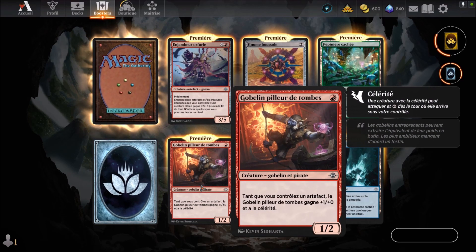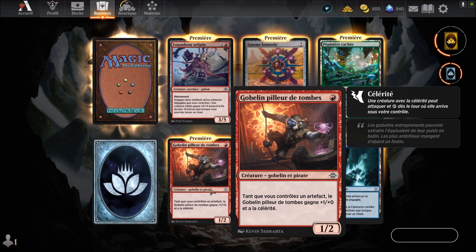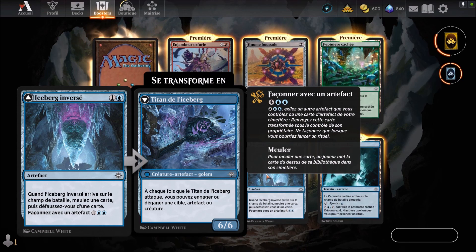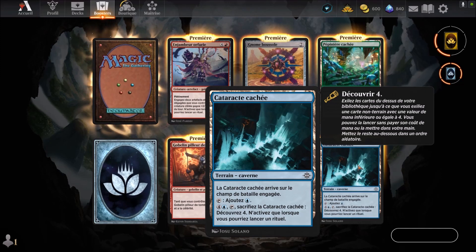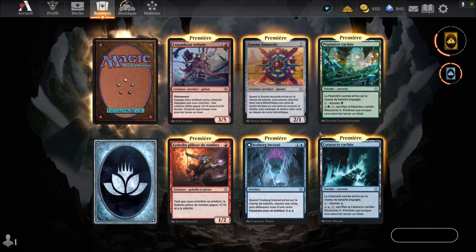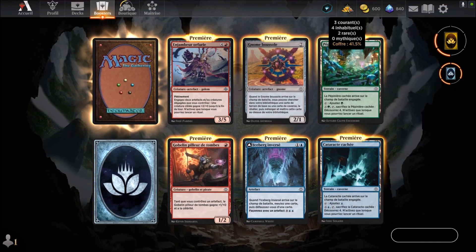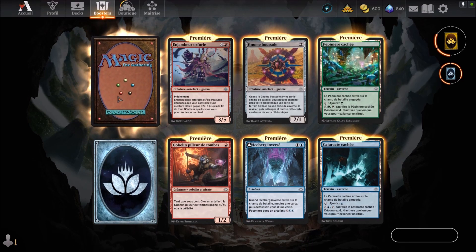Gobelin pilleur de tombes — carte rouge qui arrive au premier round et qu'on connaît. On enchaîne avec Iceberg inversé — carte bleue qu'on connaît et qui arrive au deuxième round. Et Cataracte caché — carte de terrain bleue qu'on connaît aussi. Eh bien, pas mal de cartes qu'on connaît, mais pas encore assez pour dire de monter le coffre.